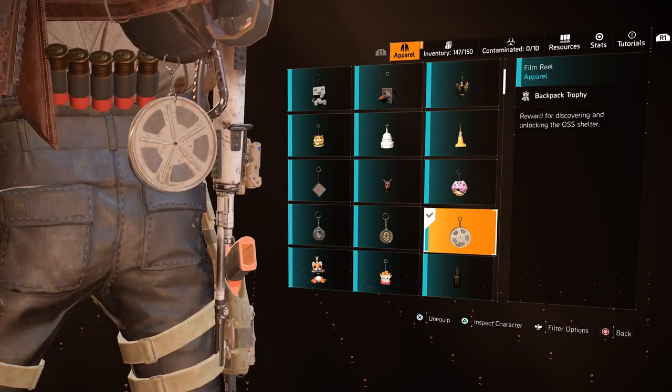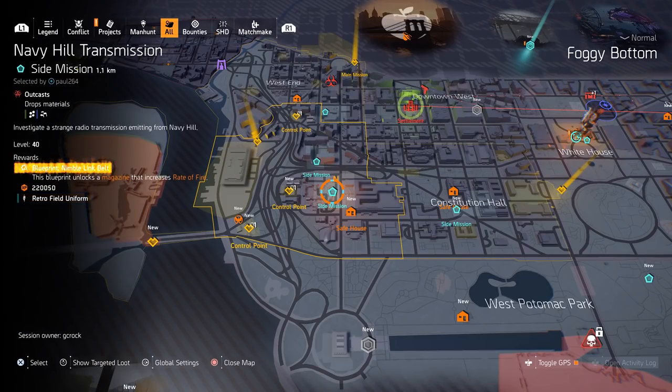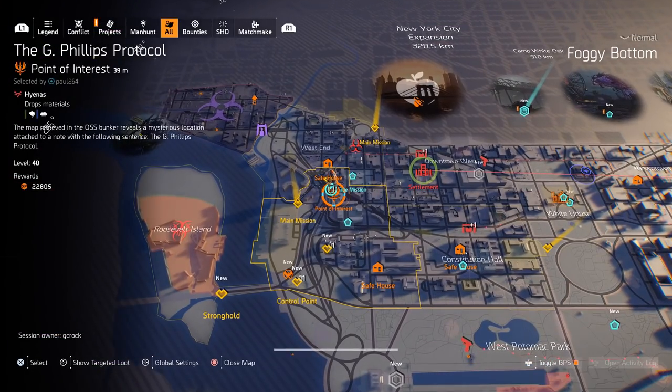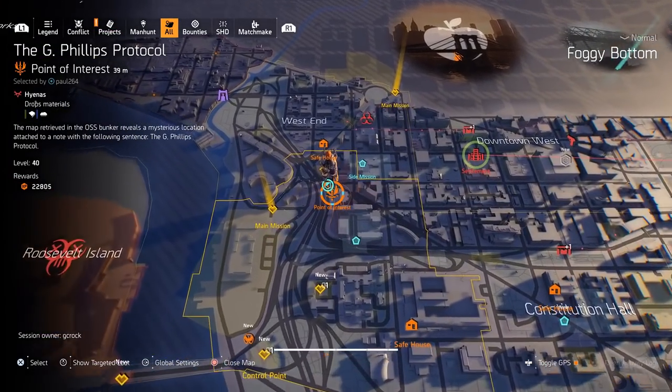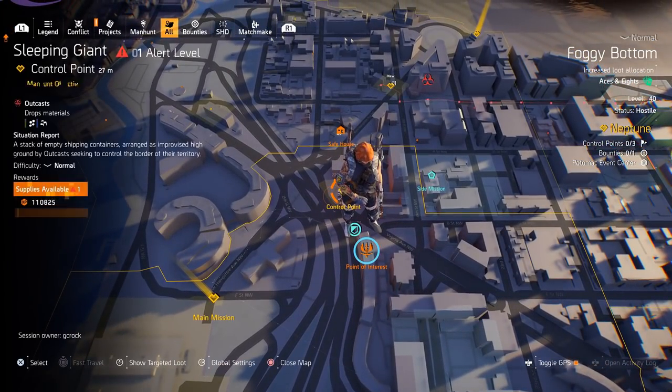The Film Wheel can be found near the Sleeping Giant Control Point in DC. First, you must complete the Navy Hill Transmission side mission to unlock the G. Philips Protocol Point of Interest. It is in here that you'll find this trophy. If you have already done this and never picked it up, you'll be able to go back to it.